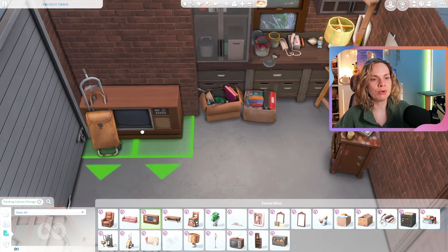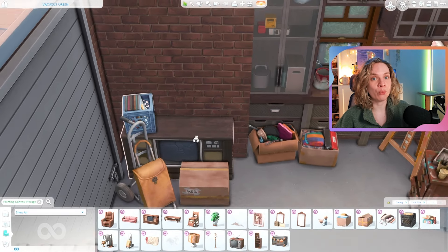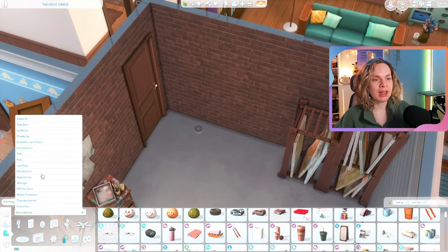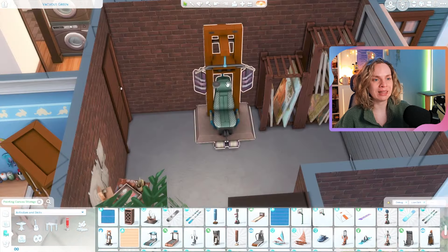I love that Basement Kit — the stuff that comes with it is so good. But now I really want a garage kit to go with it. I love creating garages but we just don't have a lot of great things to put in them. I always end up doing the same base game counter and cabinet situation because it looks industrial. Now I use the Basement Kit stuff too, but I want dedicated garage items — tool clutter, tools on walls, brooms, random storage things.